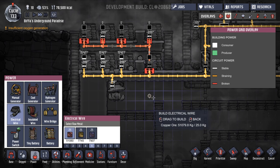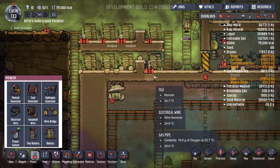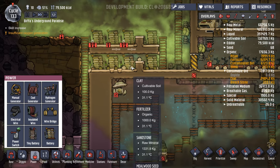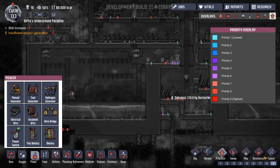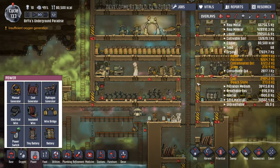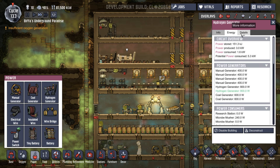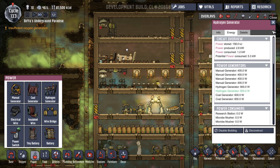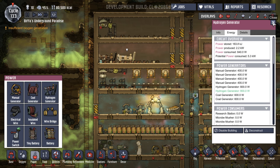So that would be good. Is it just because these haven't been built? Yeah, there we go — they're building it. So what I'm going to do, as they're almost finished that, I'm going to put this on 9 as well just to get that done. And it might be that we can turn the coal generators off. What is it saying about our power? Power produced 2.6 kilowatts, potential power consumed 5.3. But I think that's with all the doors and everything turned on. So generally speaking we are making more power than we're using.